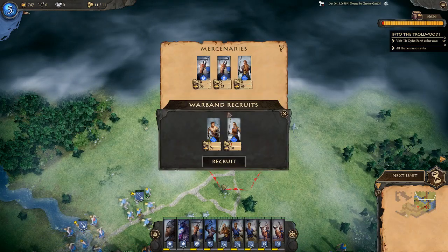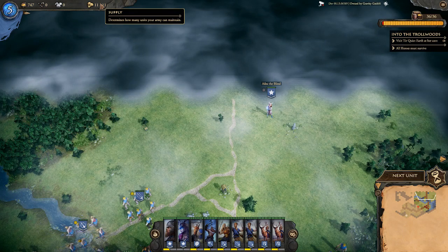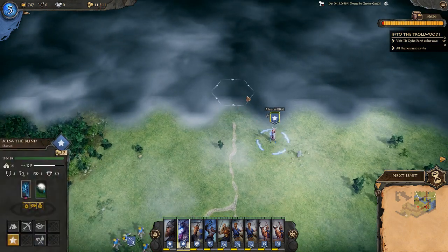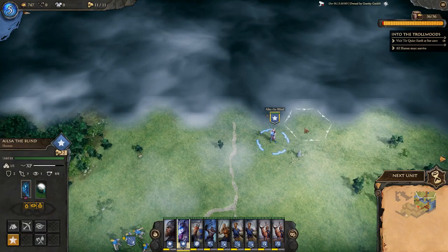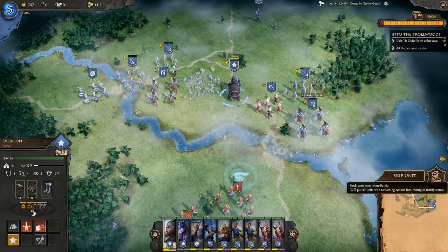Our supply is completely full so we can't purchase any more units right now. If we lose a unit we might be able to recruit at this supply area, though I'm not counting on it since it may not count as a settlement. Let's end the turn.